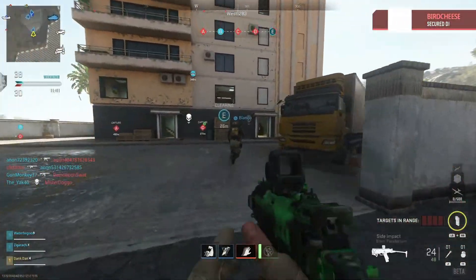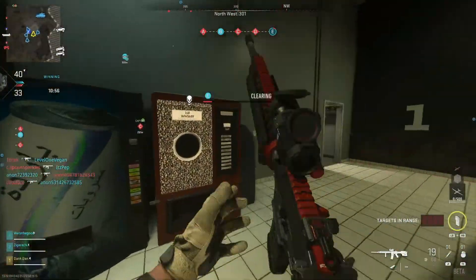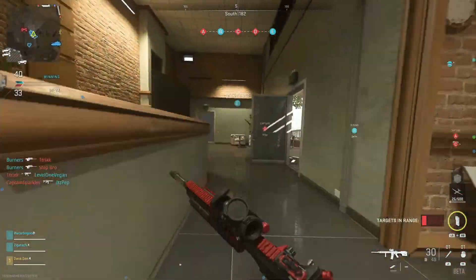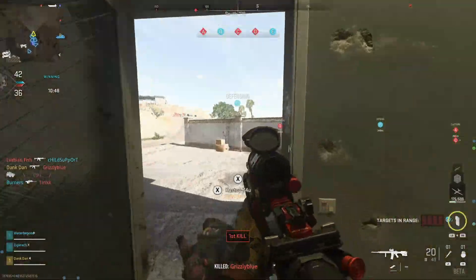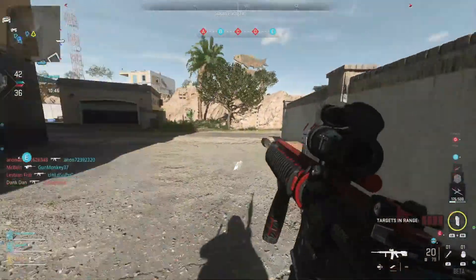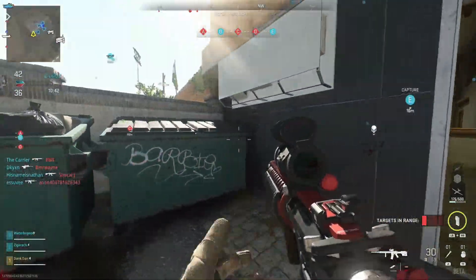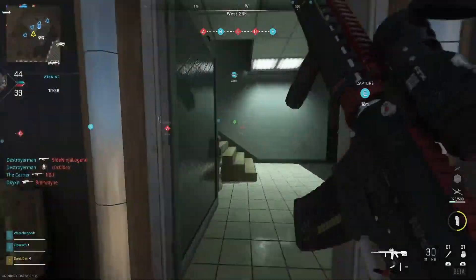Then of course you have Farm 18. For those who didn't play the beta, this was the map with an incredibly close-quarters campy area in the middle and two longer-range areas on the left and right. Predominantly, people in most modes — anything that wasn't Kill Confirmed or Team Deathmatch — would hide in that middle section with shotguns and SMGs and would not move.